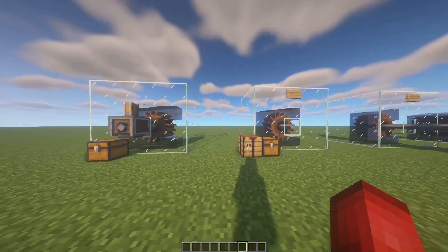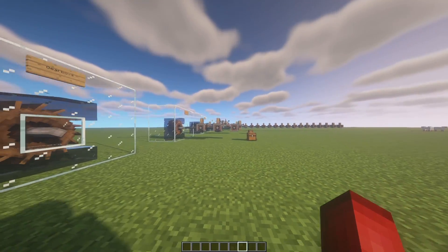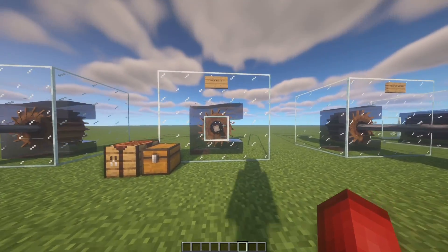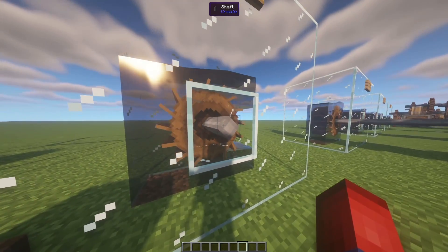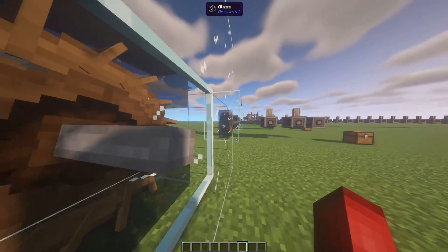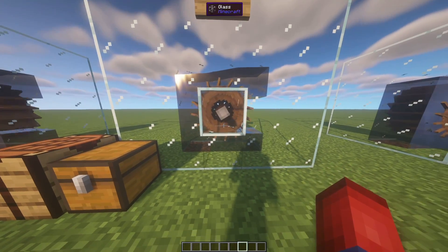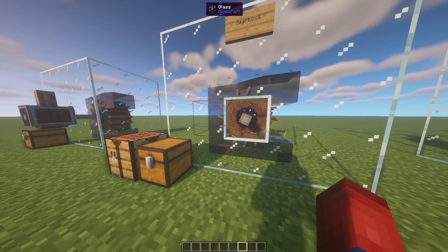Of course I'm doing it in a creative world for this one. You can see this is our original machine we used in the last video — I basically duplicated it down the line so you can see different ways to construct based off a single water wheel. So this first one is going to be talking about the gearboxes. A gearbox allows you to take a shaft that's already being spun and change directions of it. A regular gearbox can change it to go in this direction, this direction, and this direction, and then a vertical gearbox is able to go up and down.